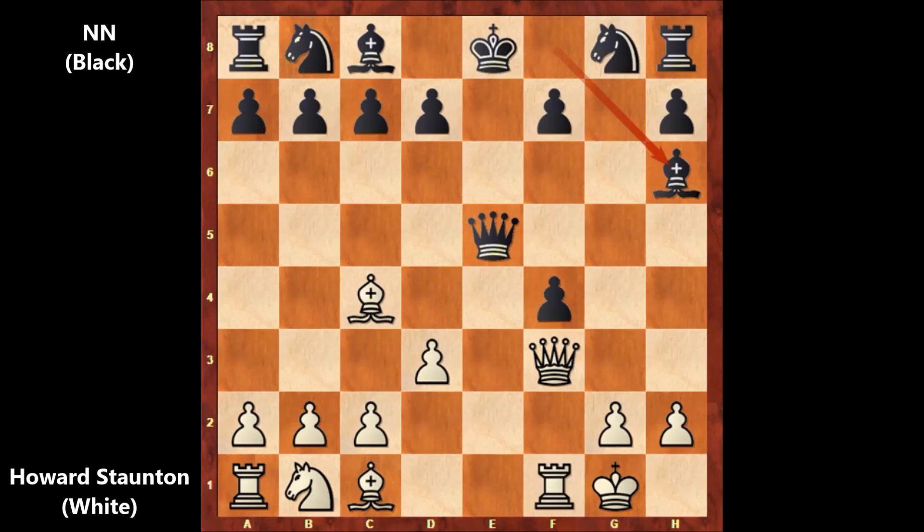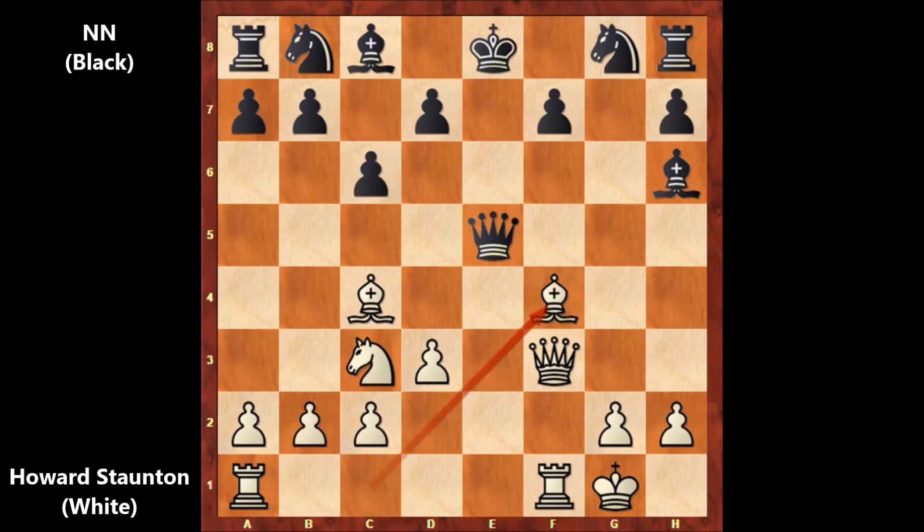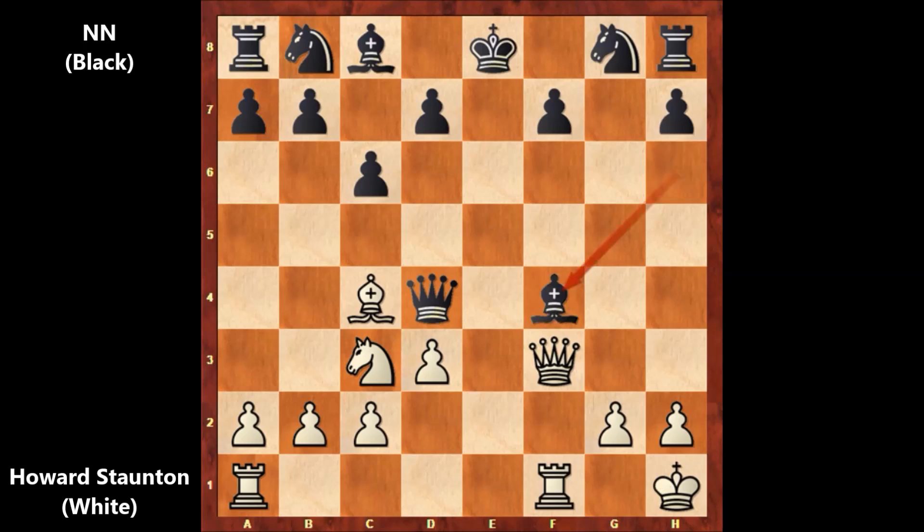After d3, we have bishop to h6, knight to c3, c6. And bishop takes on f4 by Staunton, capturing the pawn — for the first time he played a more sensible-looking move. We have queen to d4, this is check. Moving the king, and then capturing the bishop: bishop takes on f4. Staunton didn't capture back. When his material was down, Staunton played rook from a1 to e1, checking the king, blocking with the knight, and then rook to e4, attacking the queen and the bishop.